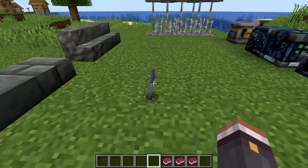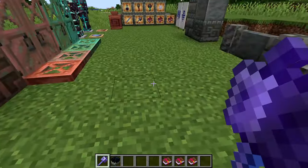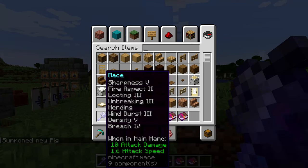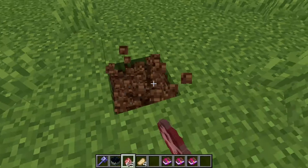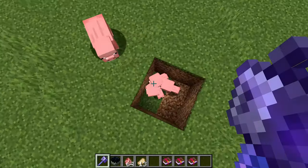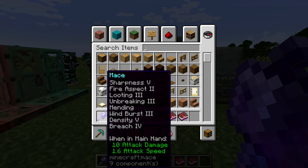With a maxed-out mace you can two-shot a warden. The windburst enchantment blasts you up into the air after hitting, allowing you to continuously combo mobs by jumping, hitting, being blasted into the air, then hitting again in a loop. Breach decreases the effectiveness of the enemy's armor per level, making it faster to take out armored mobs. Density is essentially another form of sharpness for the mace, just dealing more damage overall.